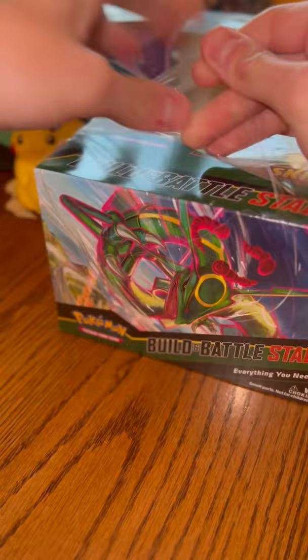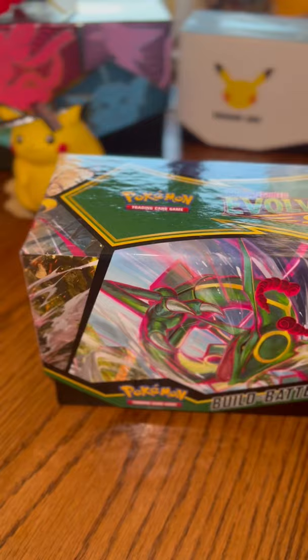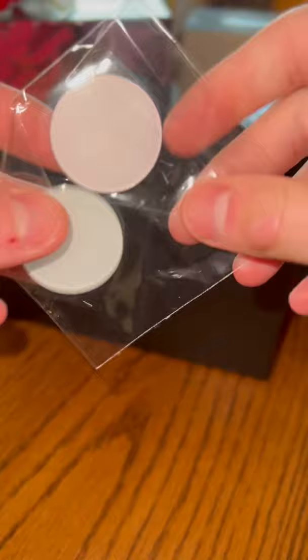I got my trusty mail letter opener — even though this isn't mail, I think it's mail for me. It slides right open, kind of like an Elite Trainer Box except it looks a lot cooler. We got the first one right here, the second one right there — set those off to the side. We got four booster packs, setting those aside too. The dice look really cool, energy cards look great, and then the little promo cards — yeah, I got quite a few of those.